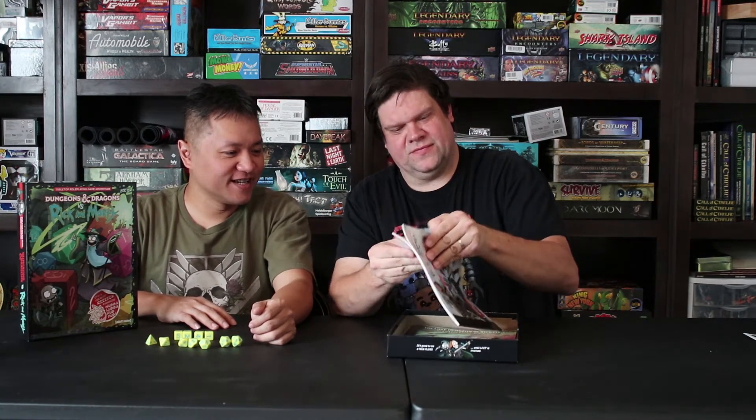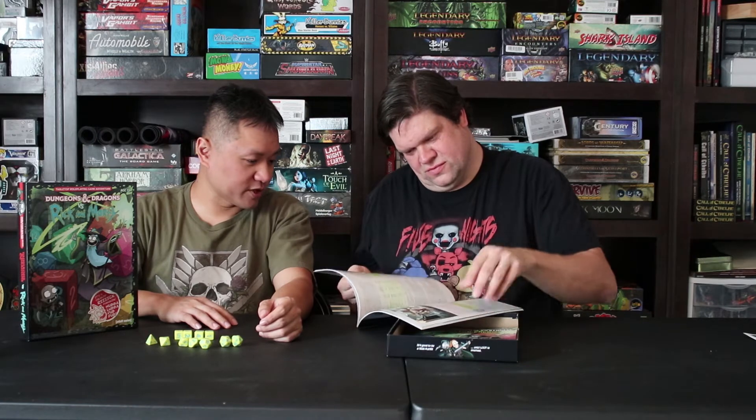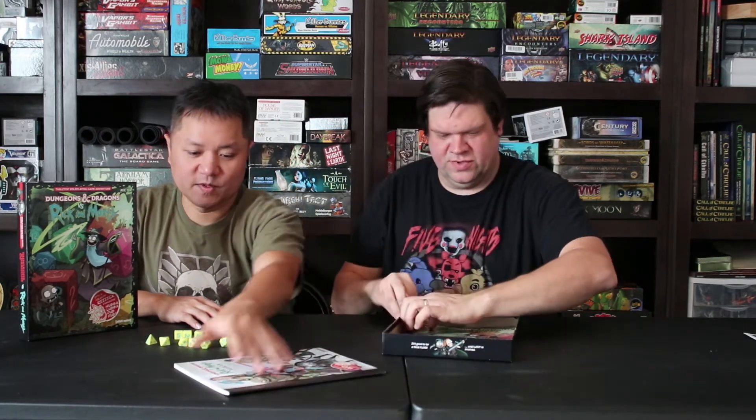This looks like it's the rule book for Rick and Morty. We haven't looked at any of this stuff yet — you're seeing it as we unbox it right now. It's got rules for adventuring, damage, and healing. I like the art already inside it. There's a lot of Rick and Morty art in here. So there's the rule book right there.